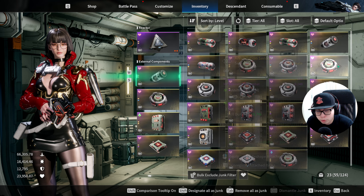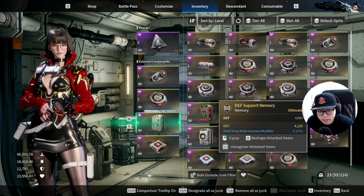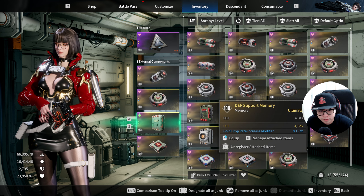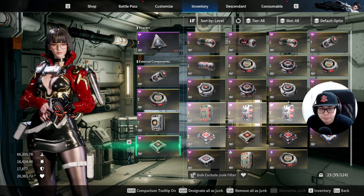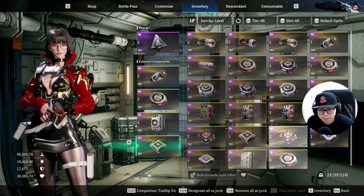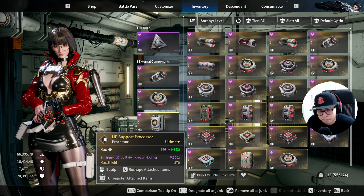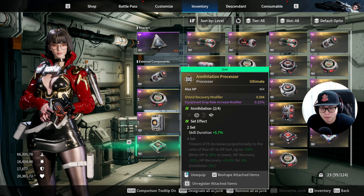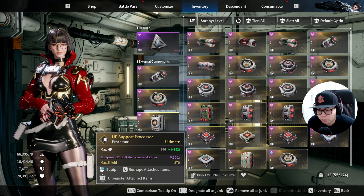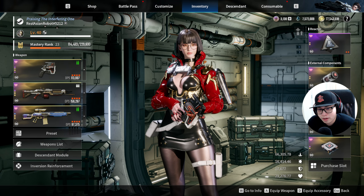Consumable drop rate is most important for her — make sure you have that. For her memory, defense is the key. I usually go with one that has a double defense roll, plus a gold drop rate modifier. For the processor, you just need one that has equipment drop rate — you can literally run any processor. There's no modifier that specifically suits her other than resistance, so if you really want resistance you can put that on, but otherwise that's pretty much it for external components.